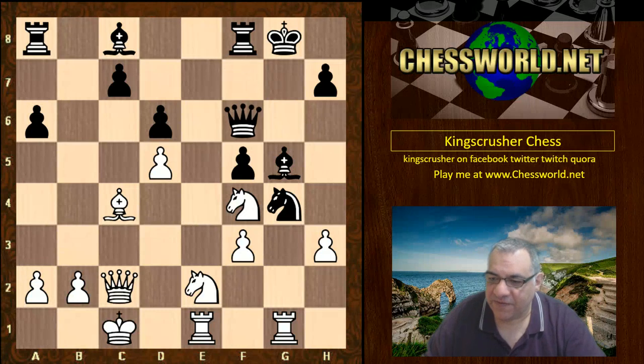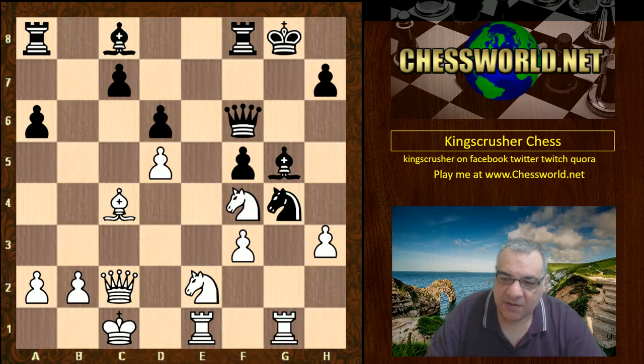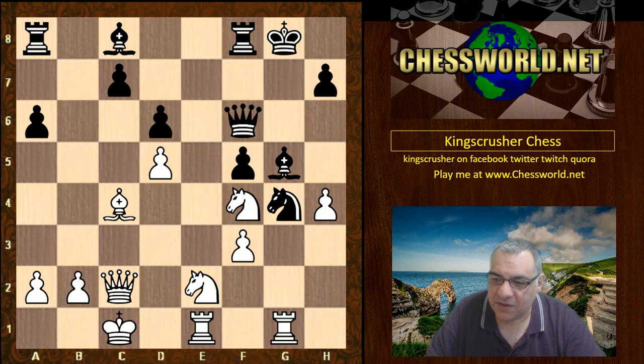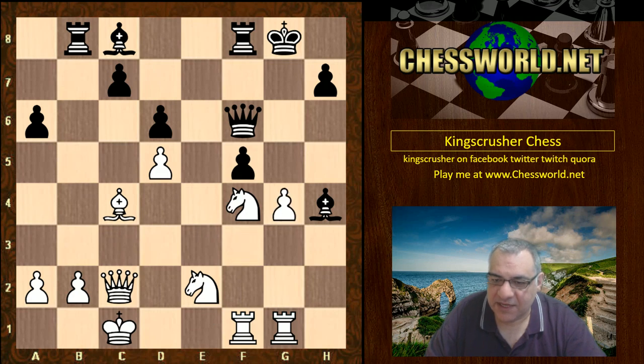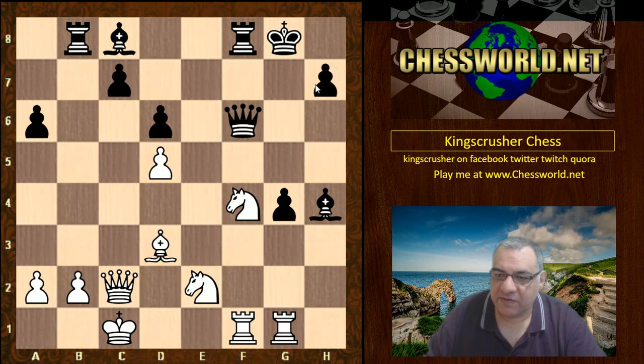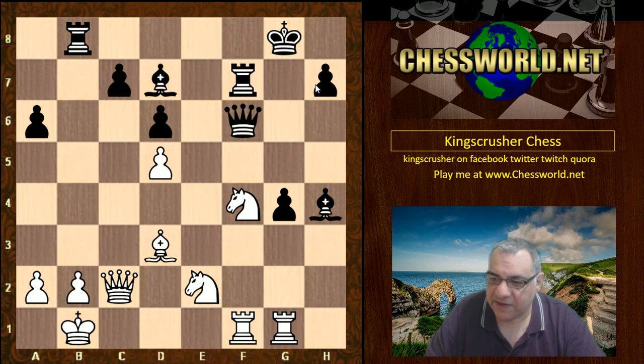Queen f6 trying to hold things together. H4, Bishop takes h4, and white is not too quick to take here — he could perhaps take there but he just plays this. Rook b8 now, taking that piece. F takes. There might be a concern about Bishop f5 here, but this is parried in advance, hitting h7 as protected. King b1, Bishop d7, Knight c3 — white seems to be consolidating.